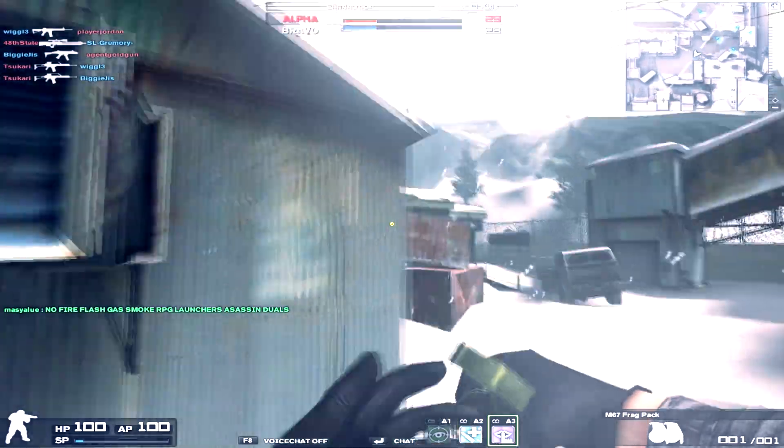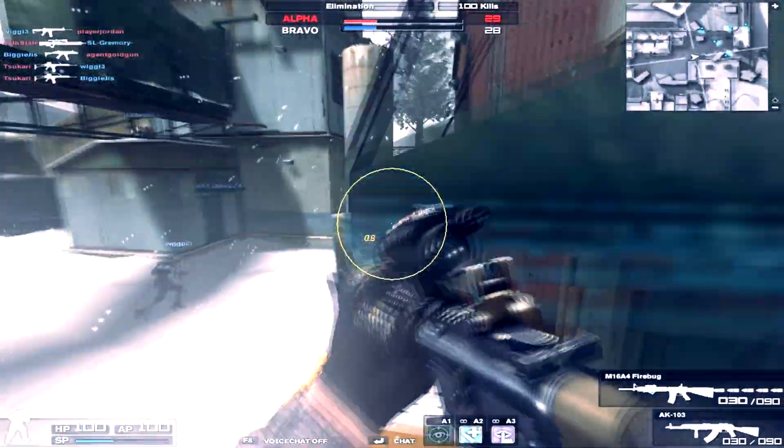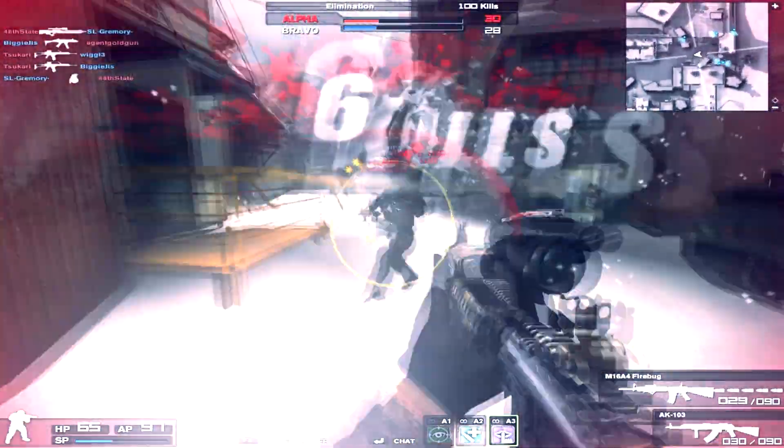RPG shots will disappear if the shooter is killed before the rocket has traveled one third of the distance between its shooter and target.